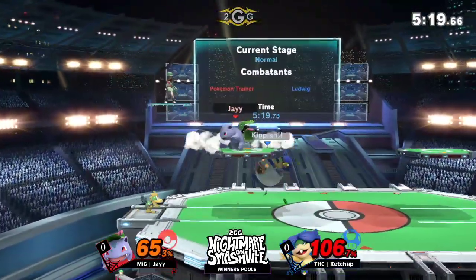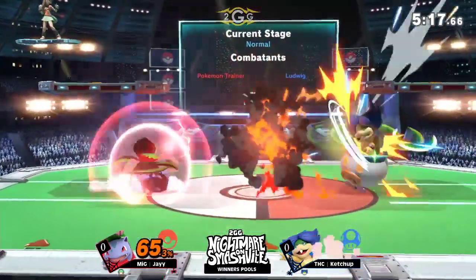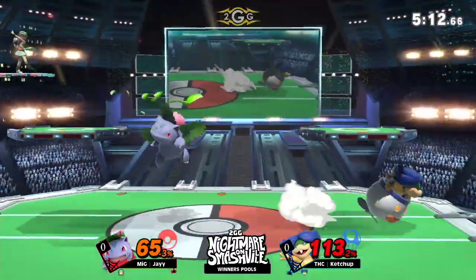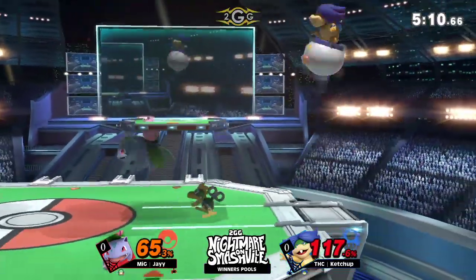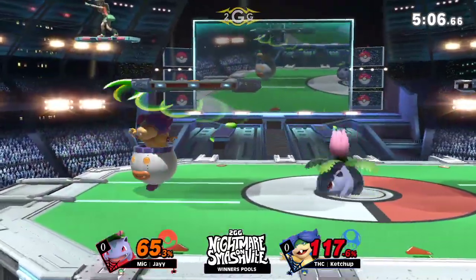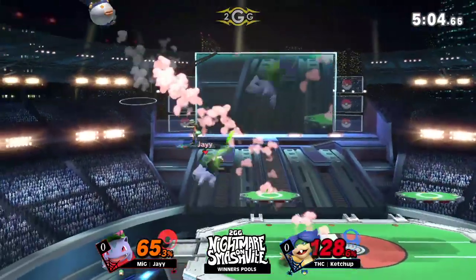The threat of the hammer coming from the up B is so scary to try to deal with, because Bowser Jr. and Ludwig have the ability to hit it right before they land, just like an aerial. And it's so quick as well — just the moment you find yourself flying up, you're dead.